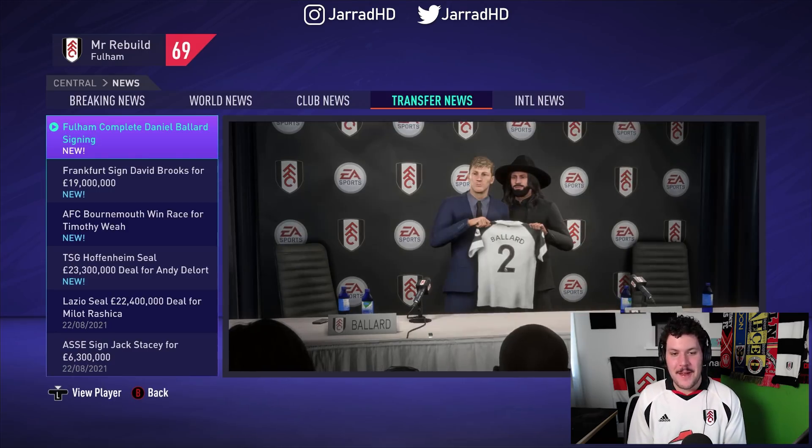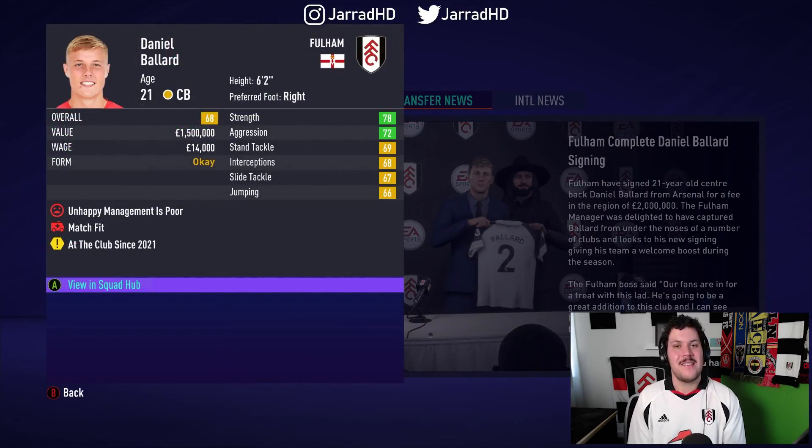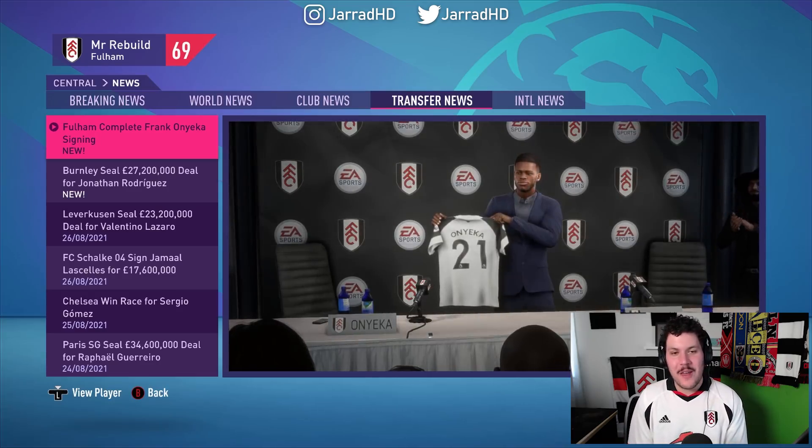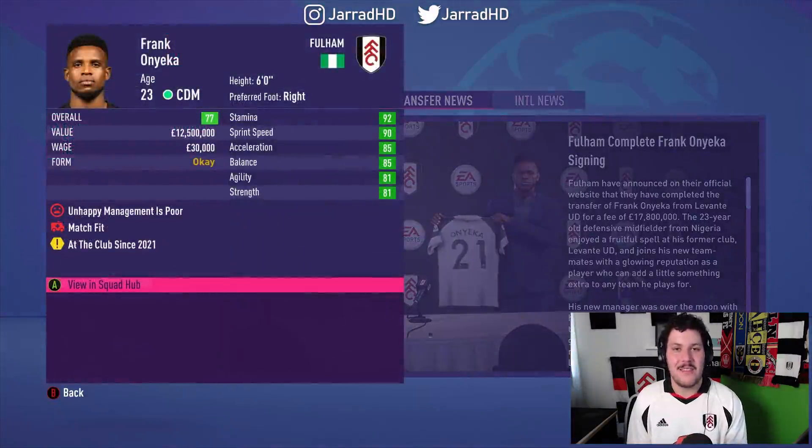I'm thinking, what's going to happen if Paddy McNair isn't the answer for a centre-half from Northern Ireland? So I've gone and signed the next best Northern Irish defensive prospect — Daniel Ballard is joining us here for £2 million from Arsenal. Hopefully grow him up in the background and maybe get him higher rated than Paddy McNair down the line. We've also signed a Nigerian defensive midfielder, Frank Onyeka, coming in to try being the next Etuhu — the absolute king himself. We have signed Onyeka from Levante for £17.8 million.